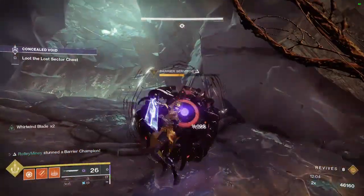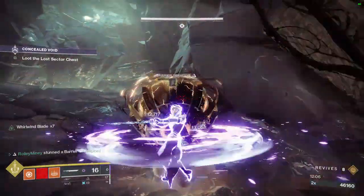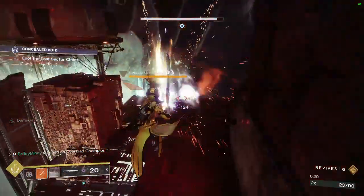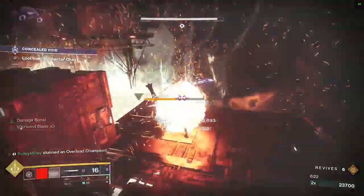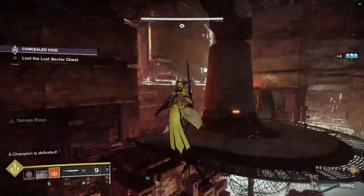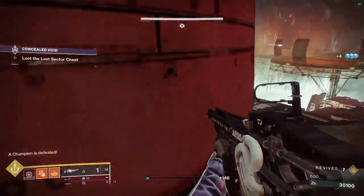Next: Falling Guillotine. This legendary sword is a worthy brother of the Lament. Even though Whirlwind Blade got a nerf a while ago, this sword is still good for ad clear, boss damage, and yellow bars. It does not take up an exotic slot, so you can use other exotics.